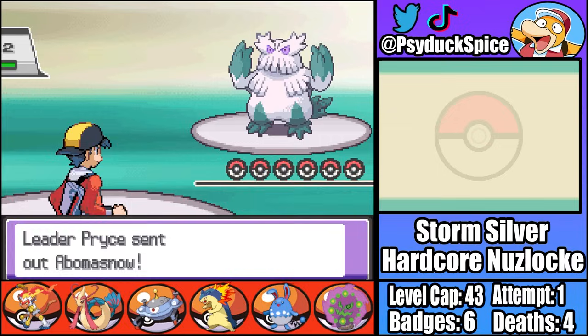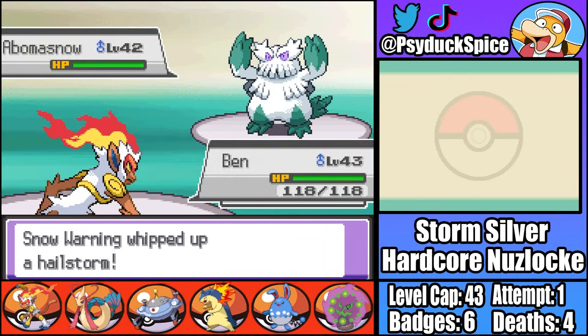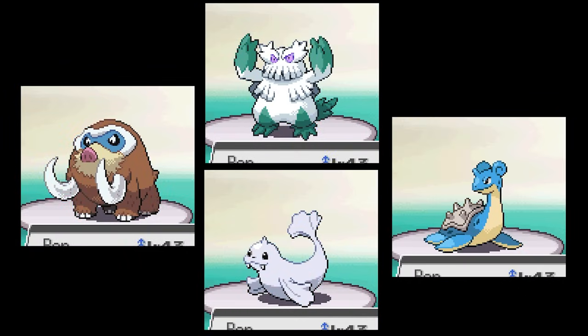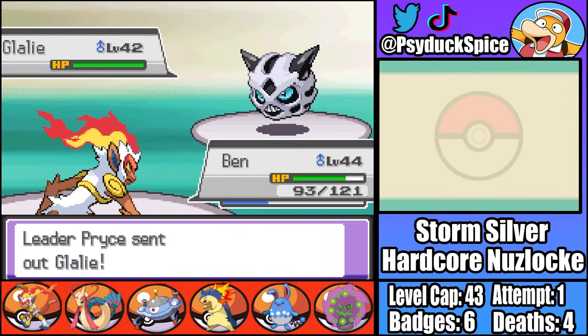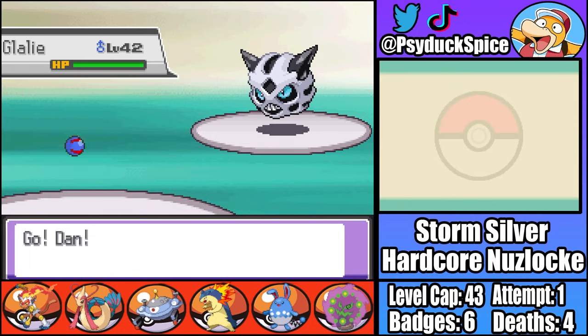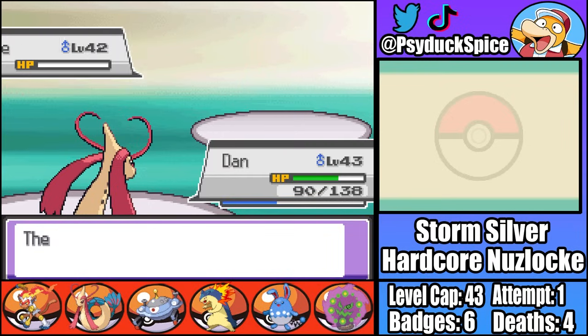Pryce starts with Abomasnow, and I start with Ben. With the Choice Band, Ben is able to one-shot Abomasnow, Dewgong, Lapras, and Mamoswine with a single Close Combat each. That was easy. Two more to go - first is Glalie. Glalie has a really high physical defense but its special defense is rubbish, so it's a simple case of switching into Milotic and KOing with a couple of Surfs while it just floats there and takes it.